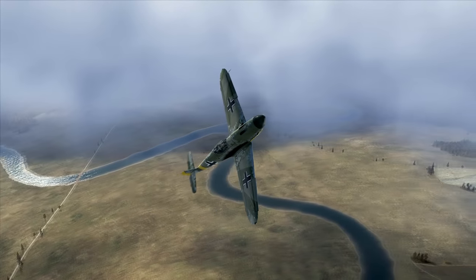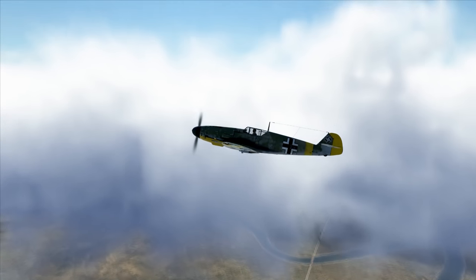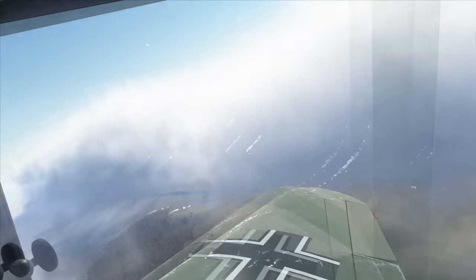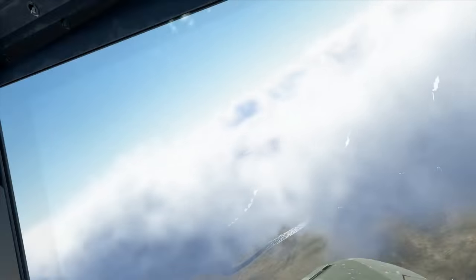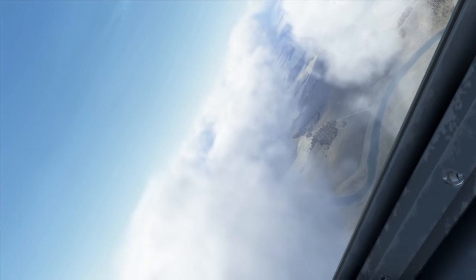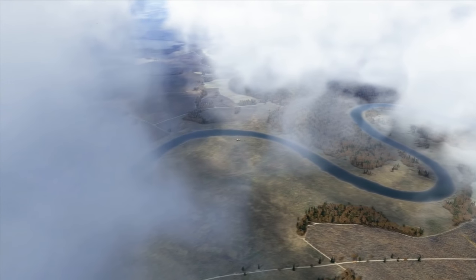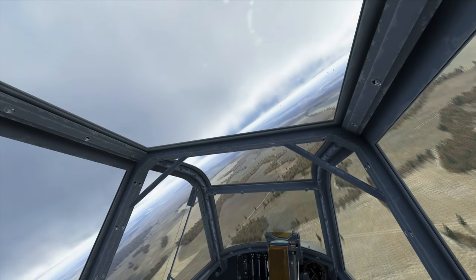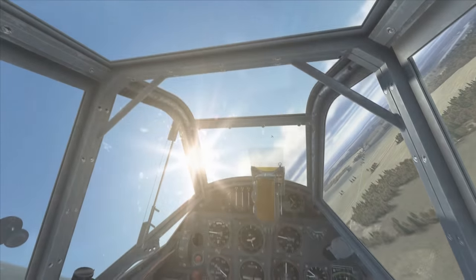At this point I've detected my first targets in the mission — or to be more accurate, my wingmen did. You can use your AI as a sort of directional radar: set them to automatically engage hostiles, and when they suddenly break off and head in a direction, just turn in with them and follow. In this case there's a swarm of hostile fighters — I've only gotten a very brief glimpse as they're nicking in and out of the clouds. I managed to lose them briefly, but keeping eyes on a wingman led me straight through to the main engagement. I'm fighting against at least four, possibly five MiG-3s.